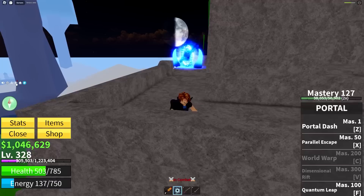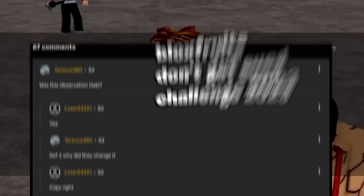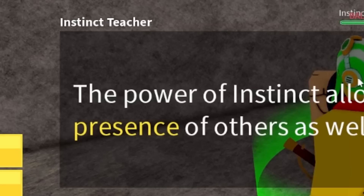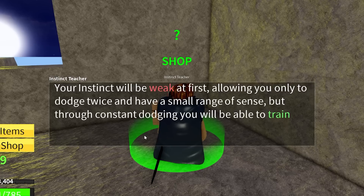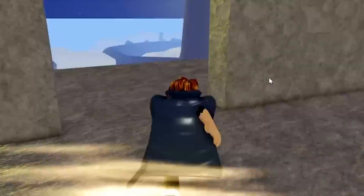Back to Observation Haki — once you're at the top of this pyramid, you come over here and you go to the Instinct teacher. They changed the name — it's called Instinct now. Anyway, you talk to him, and if you're level 300 and you've completed the Save Request quest, he'll tell you the power of Instinct allows you to sense the presence of others as well as dodging attacks. He'll explain how to level it up, and then for 750,000 Beli you can buy Observation.